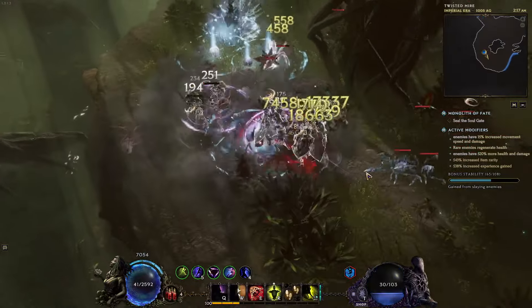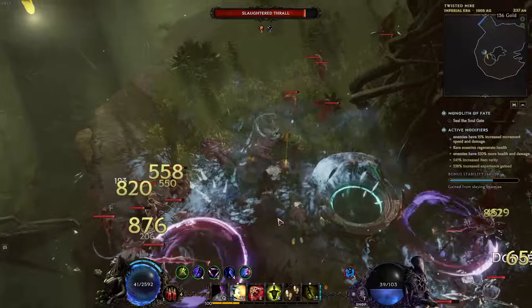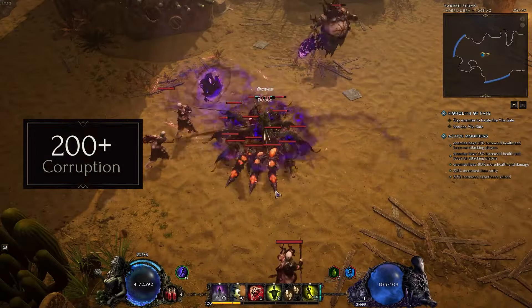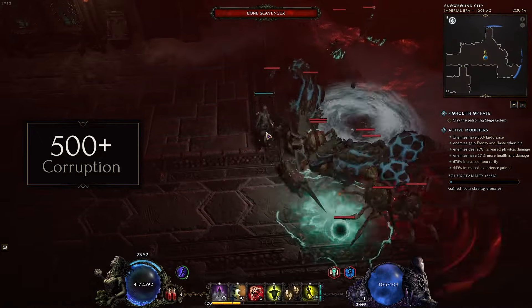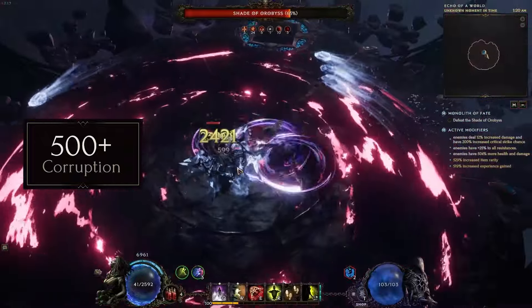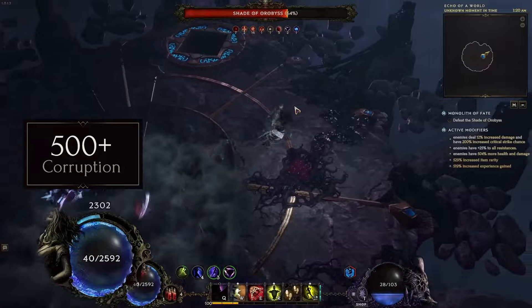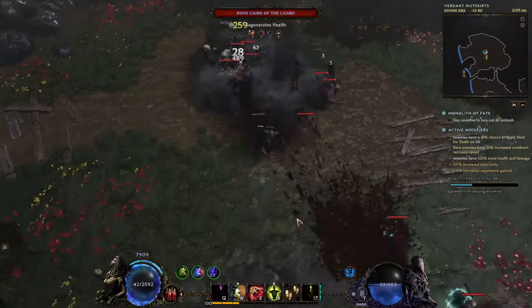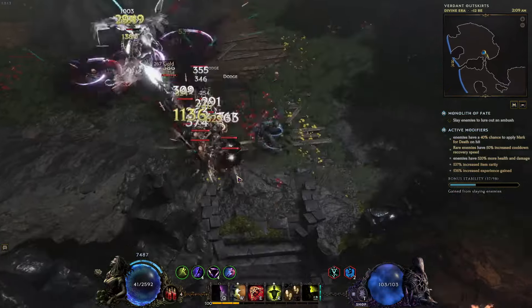Hey everybody, Ron Ray here. Today I want to showcase my Shadow Dagger low-life Blade Dancer build. As you can see on the screen, the build is pretty tanky — it can sustain a big amount of damage from normal monsters even in higher corruptions. It can tank some big hits from Shadow of Orbeez at 500 and more corruption, even hits like Meteor that pretty much should be one-shots. It's also doing pretty decent damage, and you can push corruption pretty far and push arena as well.